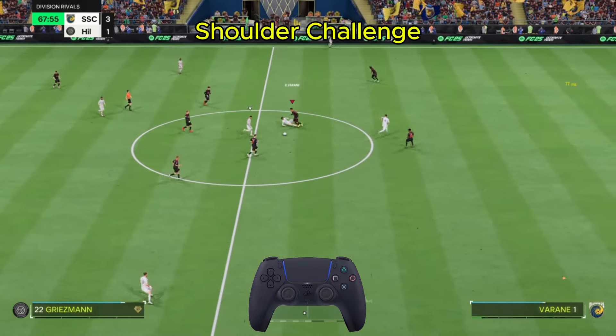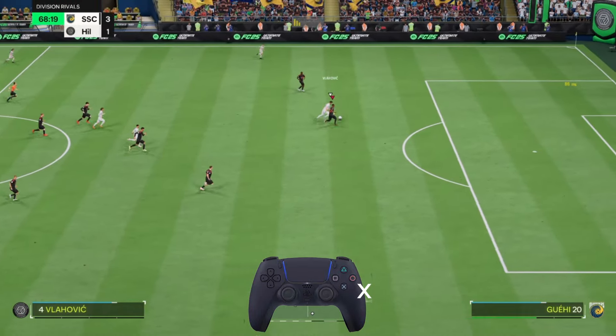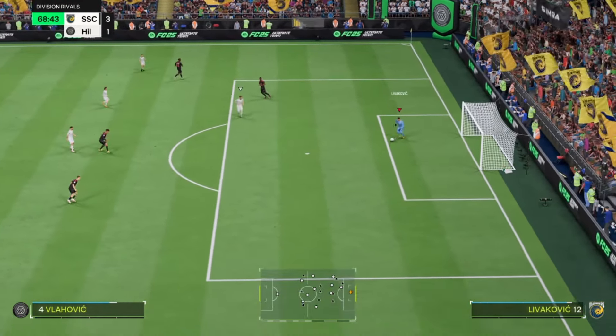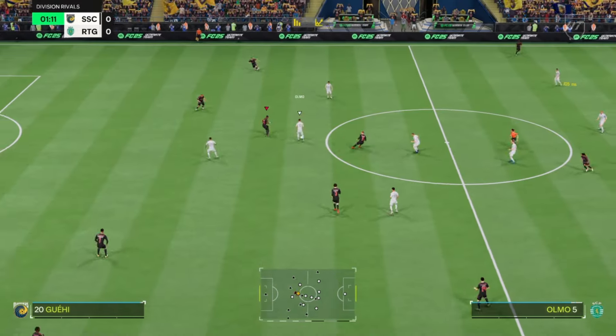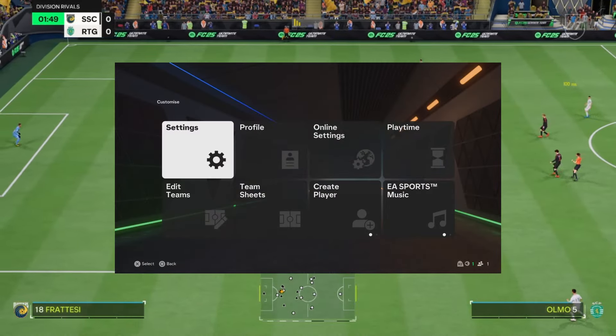Now, let's move on to the shoulder challenge. While chasing your opponent, press and hold X to activate this skill. Since most defenders have more physical strength than attackers, you can often overpower them in this situation. However, be cautious.